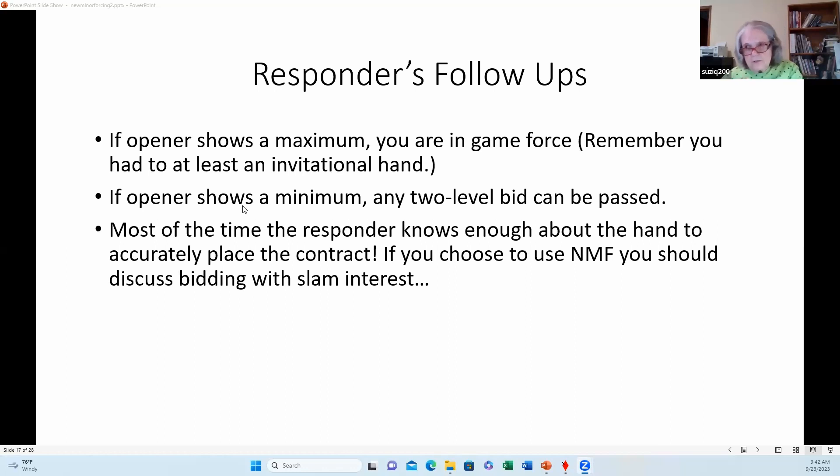Even when we don't find a fit in the first major, we can often find it in the second by using New Minor Forcing. When responder follows up and opener has shown a maximum hand, you're in a game force — he has 14 points and responder has at least an invitational hand. If opener shows a minimum by rebidding at the two level, any bid at the two level can be passed. After two rounds of bidding, responder should know enough about the hand to place the contract accurately.